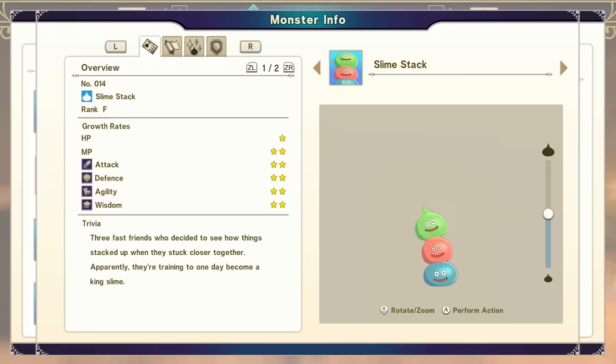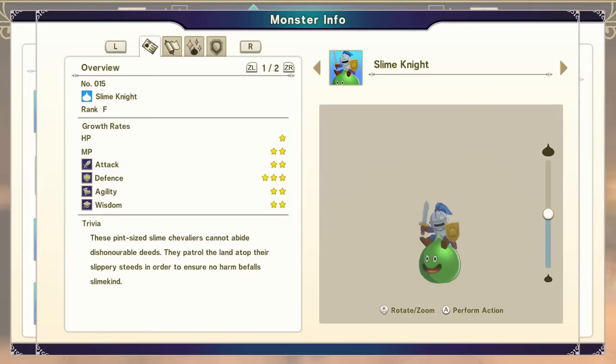Next, you're going to need to acquire a Slime Stack. To get a Slime Stack, you need to combine a slime type with a material type where either are F-rank. This is very simple — go see what's available in your areas. You might even have the materials waiting for you. At this point, you're going to take your Leery Lout — remember I told you to get a second one — and combine it with your Slime Stack to get a Slime Knight.